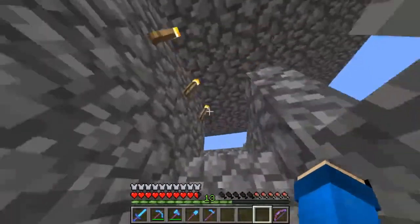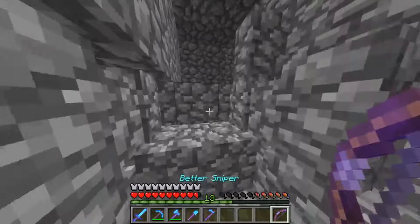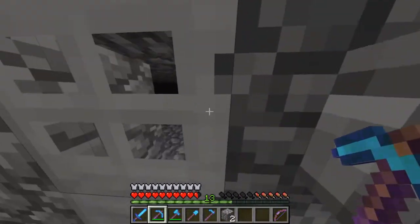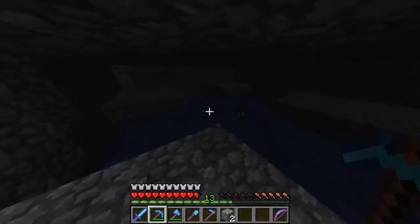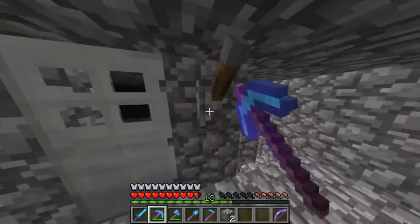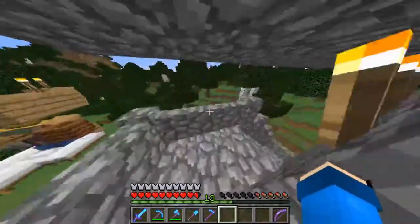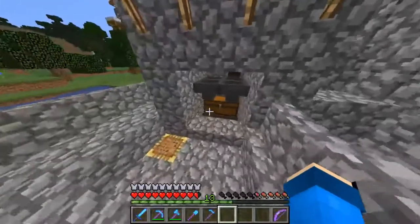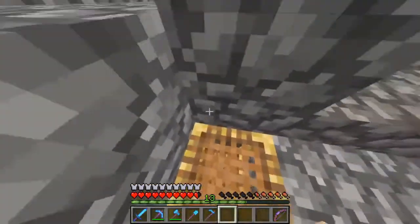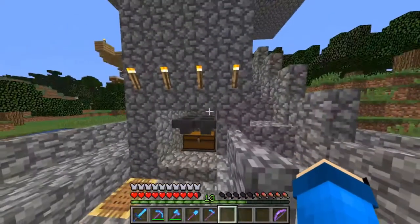Guys, if you don't want me to cheat, please like the video. If I get ten likes, I won't cheat for this thing. Stuff are spawning - they just fall down the hole. They go down and they're stuck here, and I just kill them. Whatever they drop goes down here. I need to make this way better.